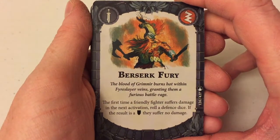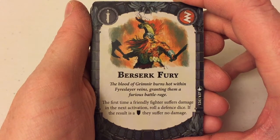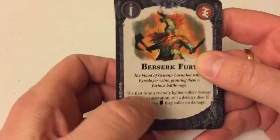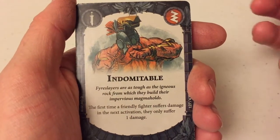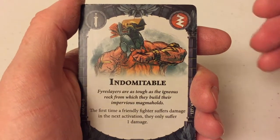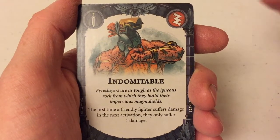Berserk Fury — the first time a friendly fighter suffers damage in the next activation, roll the defence dice; if the result is a shield, they suffer no damage. That's powerful, but you have to roll that shield. I'm not overly keen on cards where I have to roll dice to get the benefit, because if you play the card and roll the dice and it doesn't go your way, you kind of feel like you've wasted the ploy card.